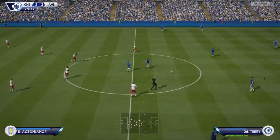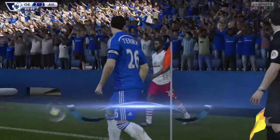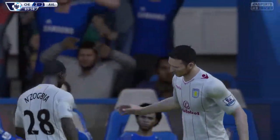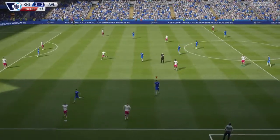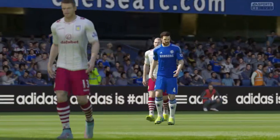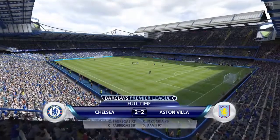We have conceded two goals in this match. Aston Villa try to waste time at the corner flag and make a substitution — Zogbaa goes out for Kozak. It looks like they are happy with a draw and they'll take a point, and so they do. A late equalizer by Zogbaa gives Aston Villa a point and the game ends 2-2.